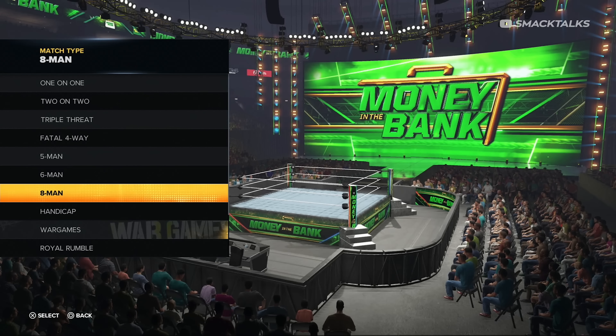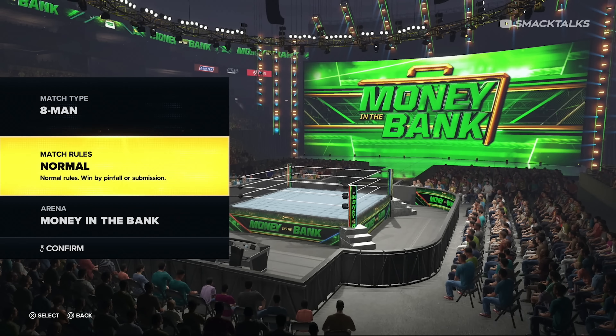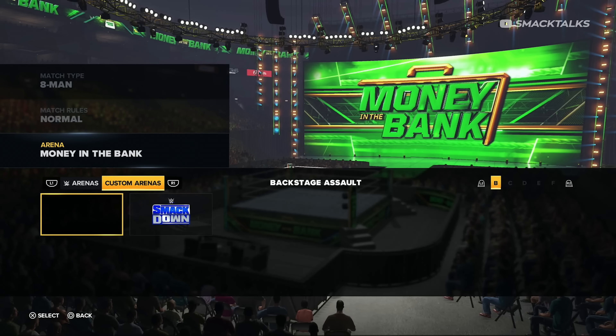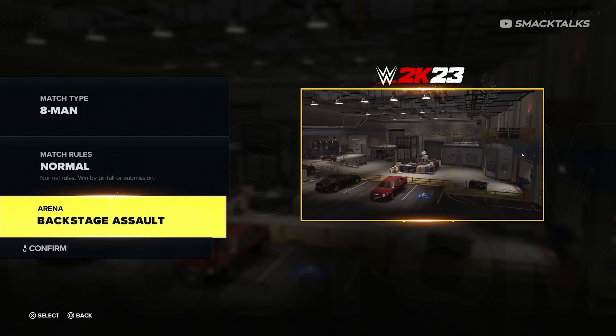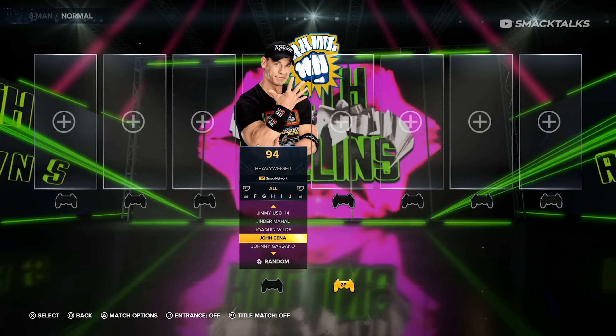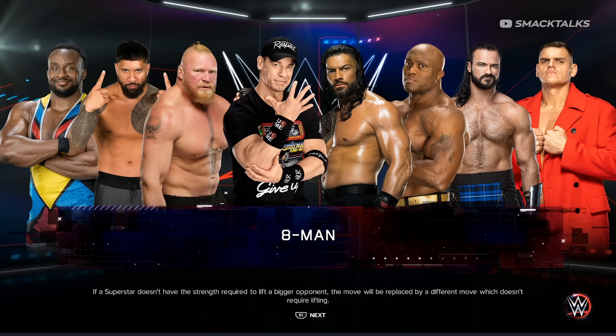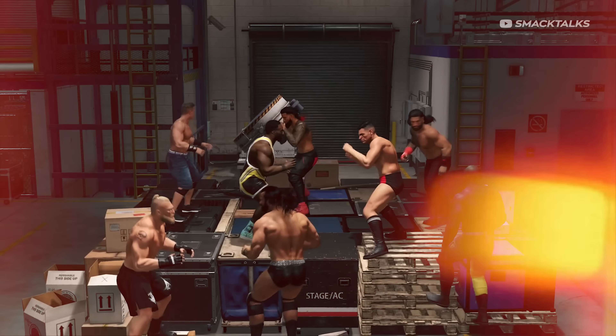Now that you have both arenas downloaded, starting out with the Backstage Brawl Arena: this one is as simple as going into Exhibition and choosing to play any match type that supports up to 8 players, then selecting the Arena option and selecting the Backstage Assault Show from the Custom Arenas tab. Once you've selected the arena, select the players you want to use in the match, customise any match rules, then load into the match and you'll have a multi-person backstage brawl.